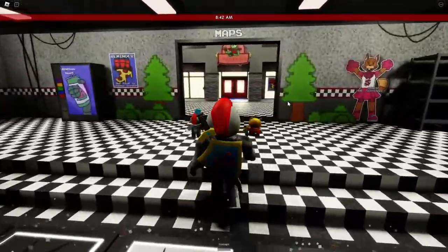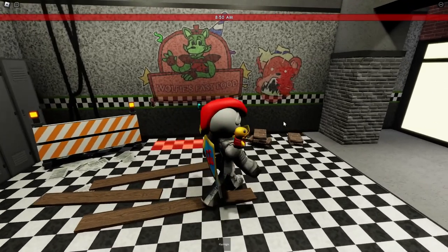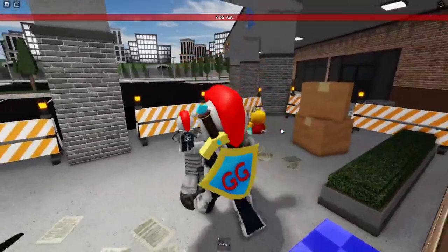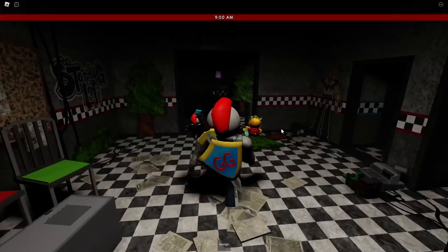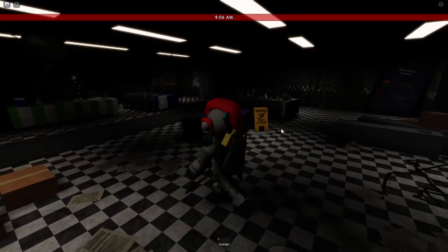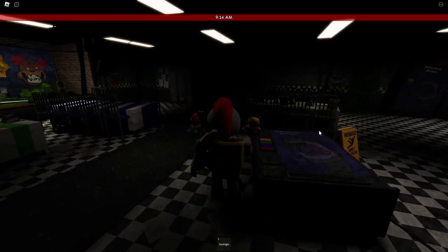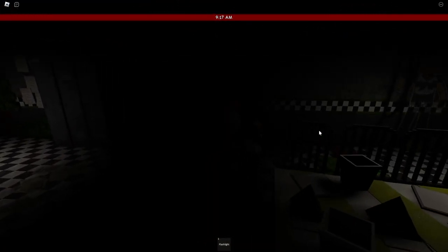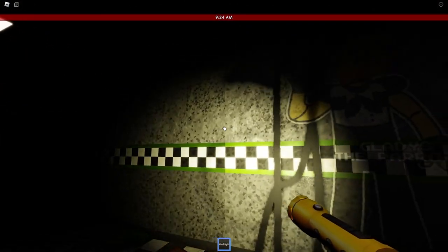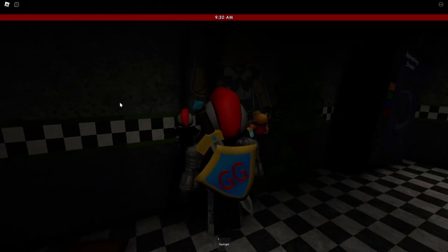So for this one, we're going to head over to the map section again. But this time, we're going to the new map on the left with the scary red thing over there. When we're here, we're going to go inside and go into the dining room. Turn left, and then the secret wall is going to be on the right. So facing the stage, the secret wall will be over here. You can kind of see this little lighting here — how this part of the wall differs from the other.